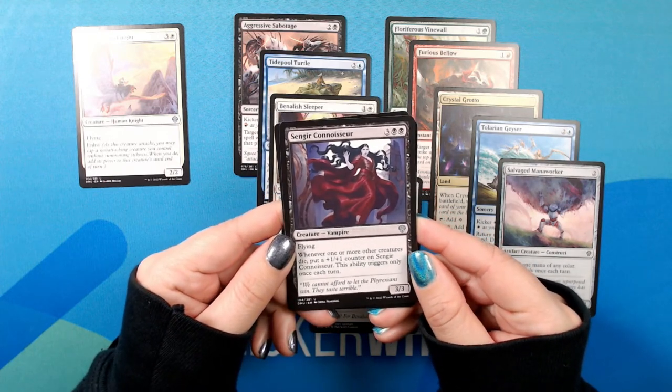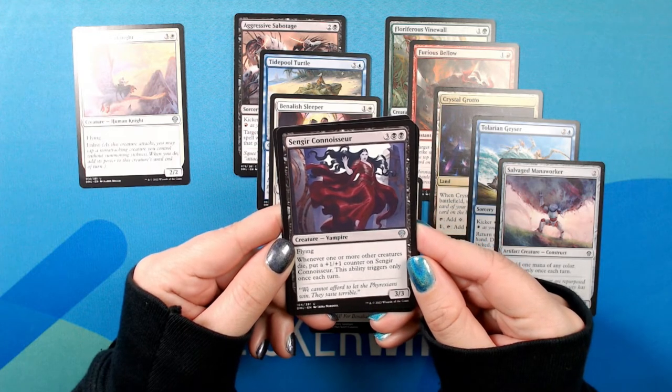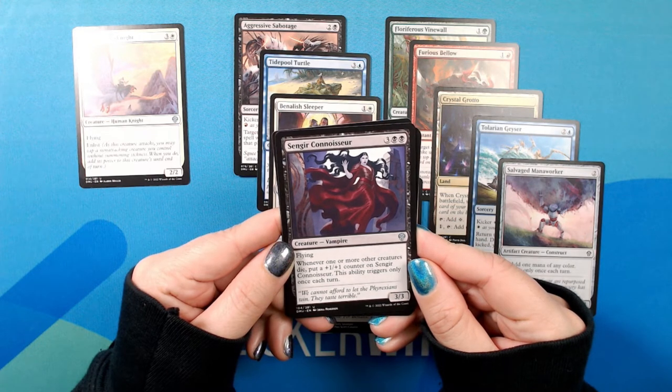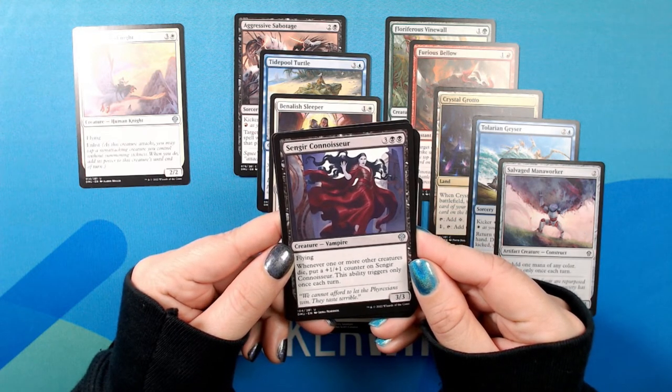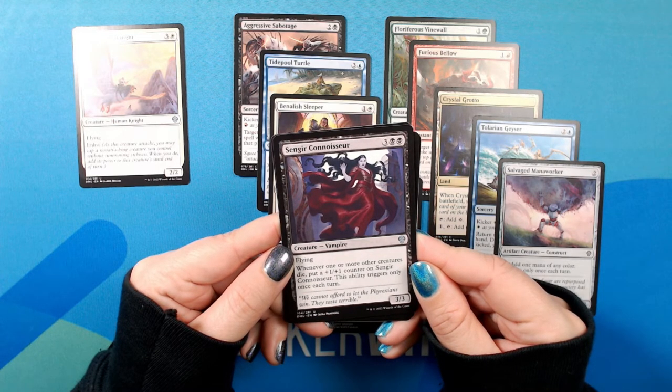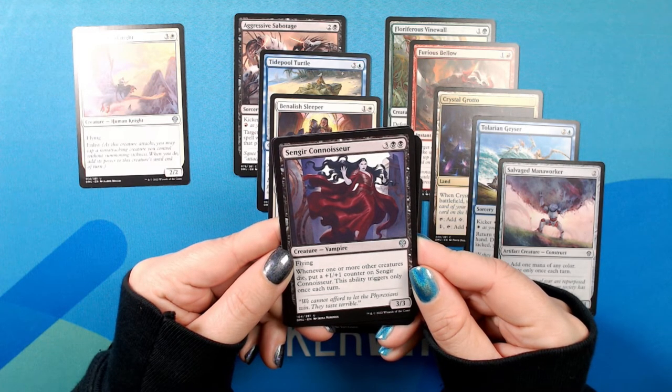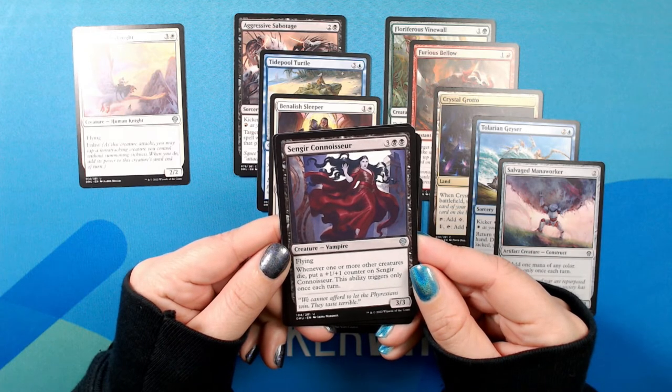Sangir Connoisseur. For a 3/3 creature — vampire, uncommon. Flying. Whenever one or more other creatures die, put a +1/+1 counter on Sangir Connoisseur. This ability triggers only once each turn. We cannot afford to let the Phyrexians win — they taste terrible.